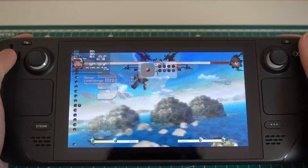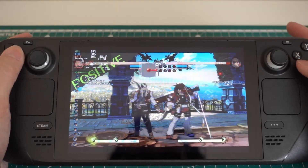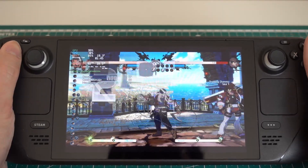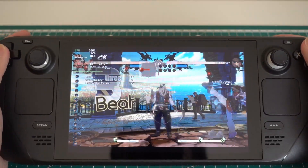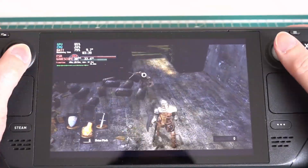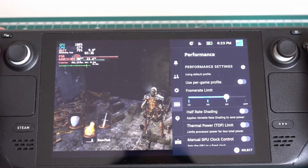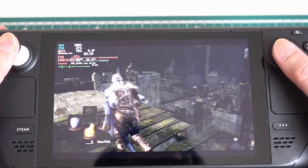Now, following a recent software update, users are now able to uncap the frame rate completely, and lo and behold, buttery smooth gameplay. That said, if you're playing a game without a hard FPS limit, it would probably be better to just set the slider at 60 FPS because of improved battery life. Other than fighting games, turning off the FPS limiter could also be useful for older titles with weird frame rate caps, like the old PC release of Dark Souls or even retro emulation.